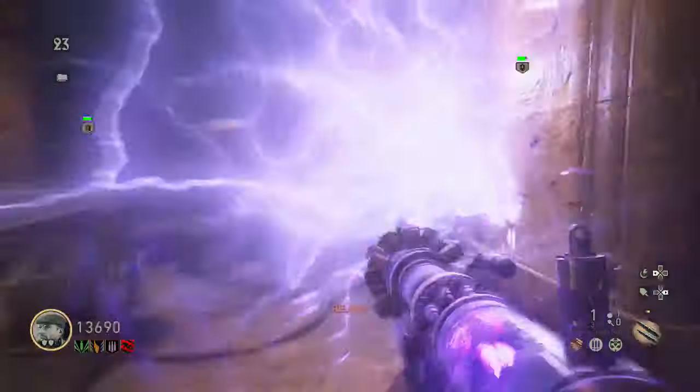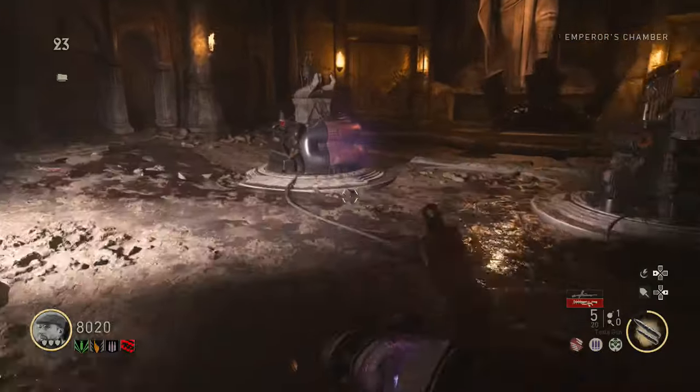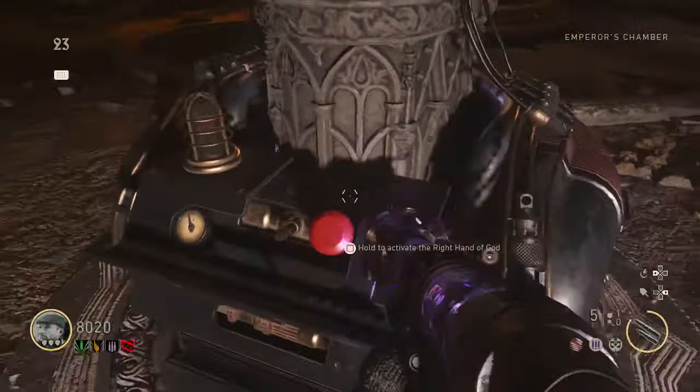When you've bossed this, you want to get out of there as fast as you can and head to the salt mine. Press square on the right hand of God and you've completed this step.